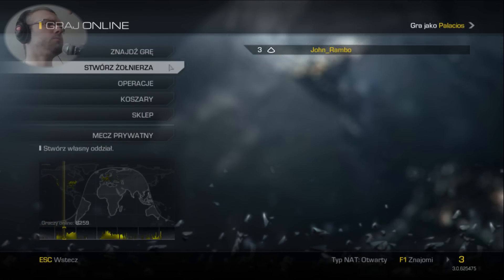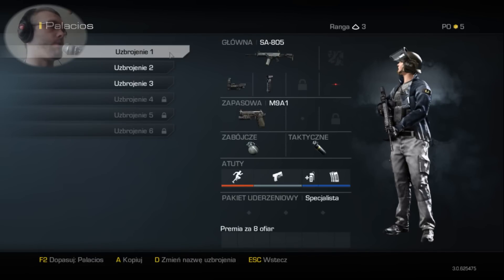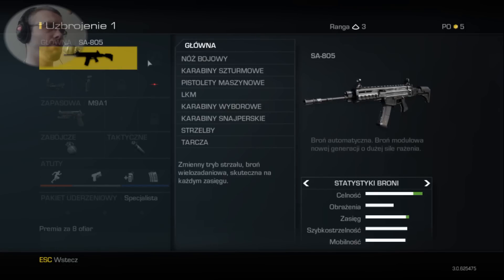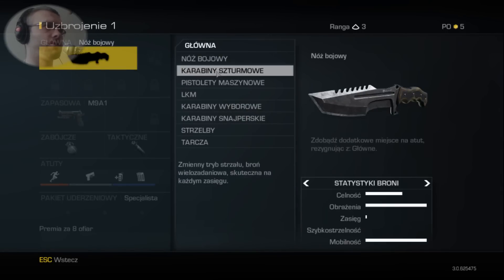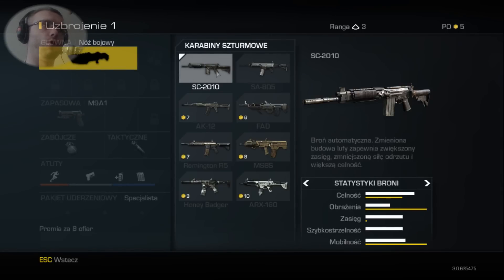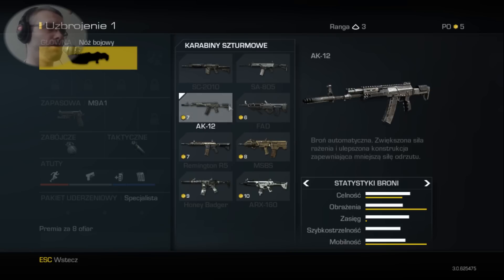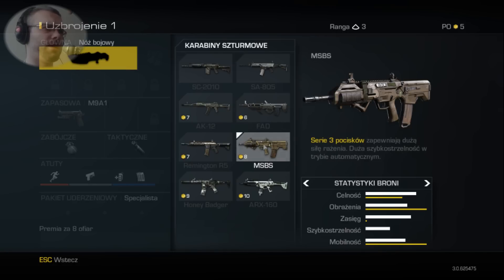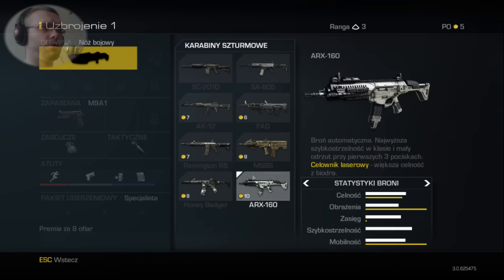Przechodzimy do gry online. Pokażę Wam ogólnie co gra proponuje. Przede wszystkim bronie - na razie mamy nóż bojowy. Możemy wybrać karabiny szturmowe, mamy ogólnie 8. Na tą chwilę mam tylko dwa: SC-2010 oraz SA-805. Można jeszcze mieć AK-12, FAD Remingtona, MSBS, Honey Badger oraz ARX-160.